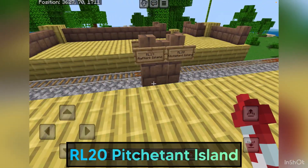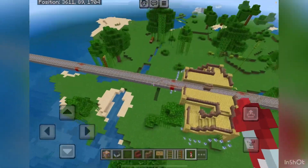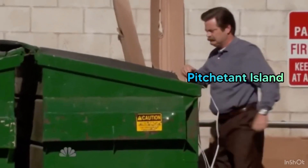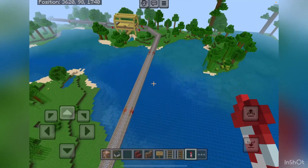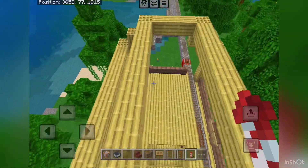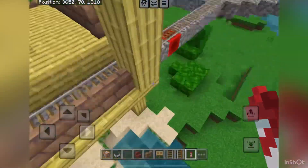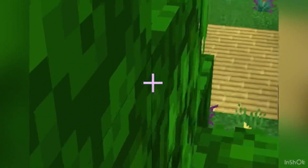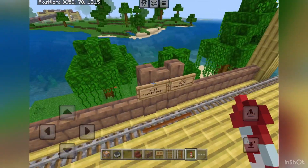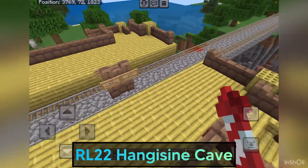We end up at RL20 Pichetons Island — also an island, but way bigger. Crossing yet another river, the next station is RL21 Torchflower, which is pretty obvious because it literally has torchflowers here; the station is obviously inspired by a torchflower itself. The next station is RL22 Hanger Sign Cave — because this cave is really huge.